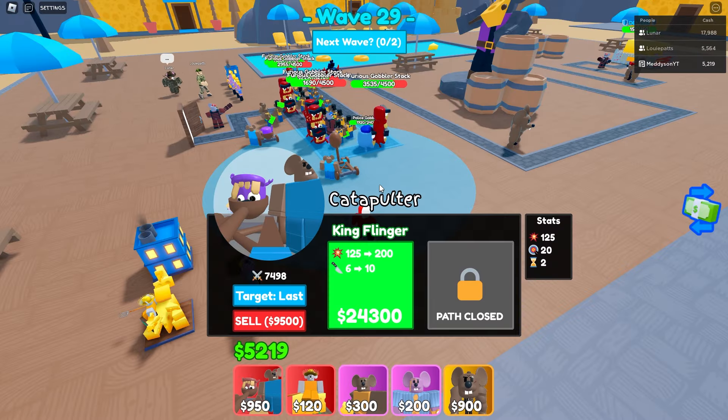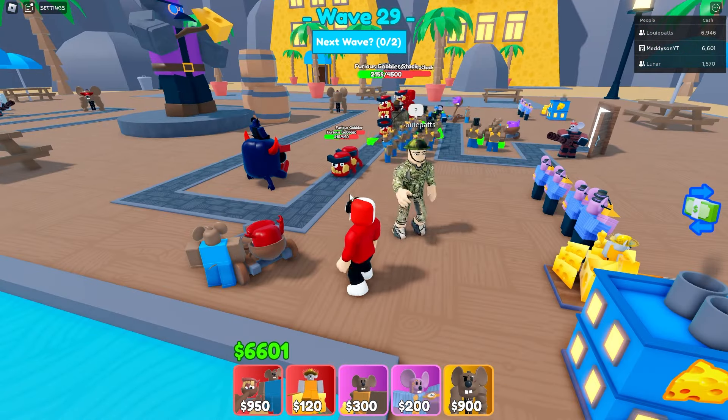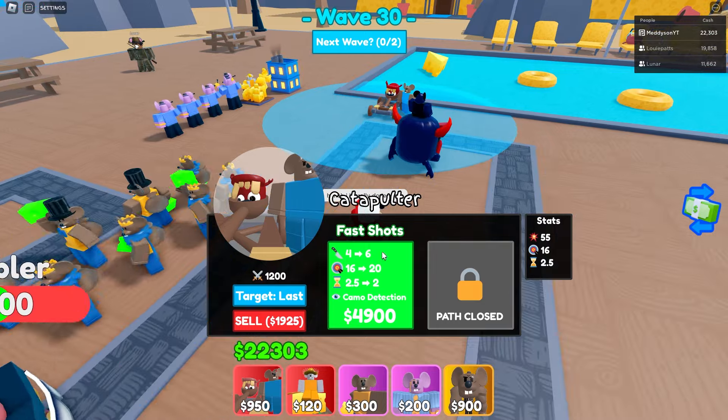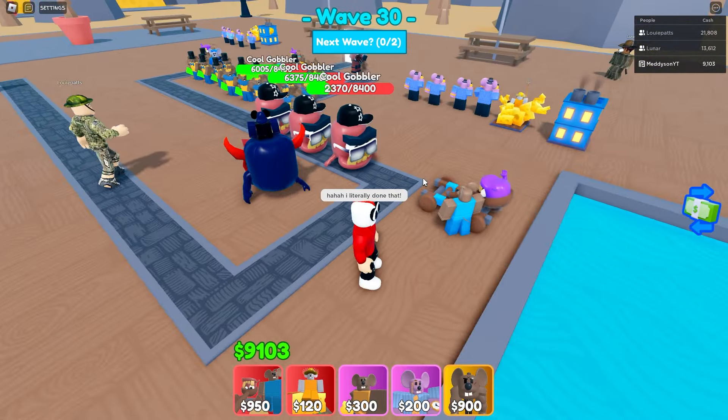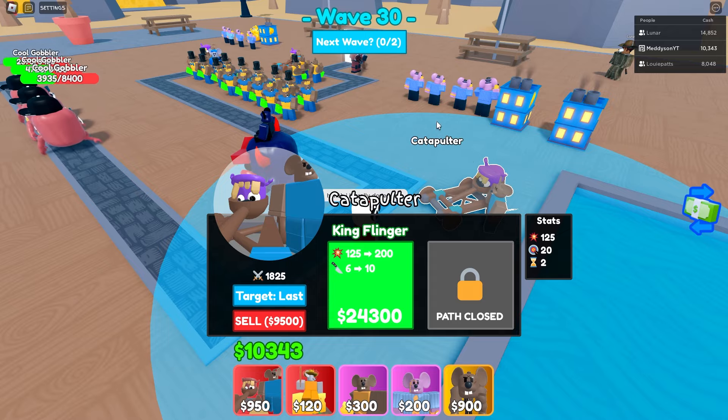Let's upgrade this one as well. I think King Flinger could be the last upgrade. Look at this — the Furious Gobbler is getting hit with the Furious Gobbler! I've nearly got enough for King Flinger. There we go — that's maxed. It goes golden. Still kind of sucks. Oh, that actually took out lots! But I've not contributed to this game at all. Wait, it's kind of doing a little bit of damage now — not loads, but a little.